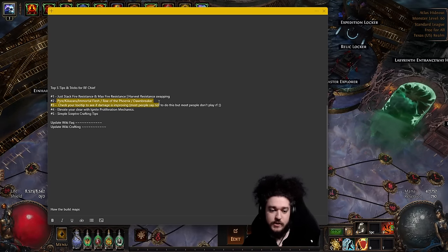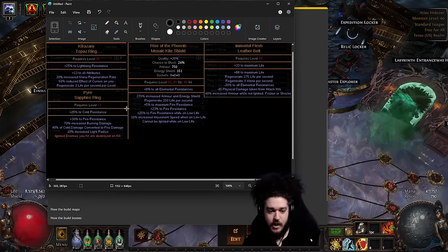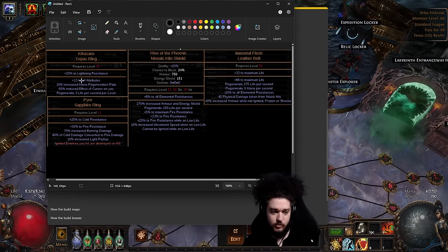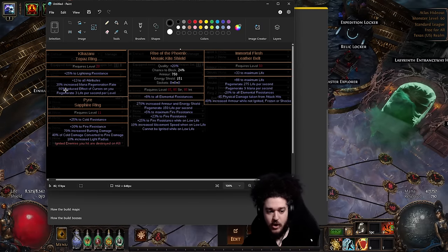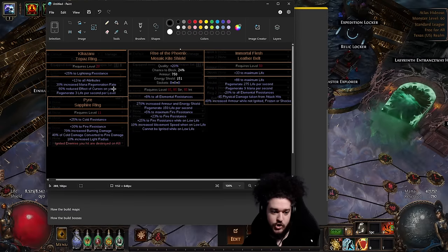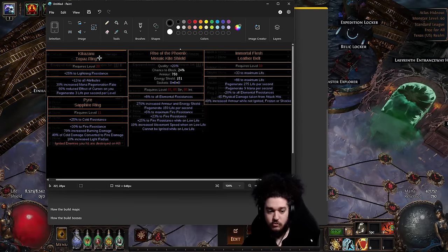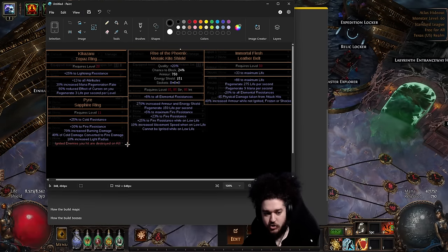Next up are the uniques I would recommend, primarily for use in the campaign. Ikizaru is a ring that gives you a huge amount of sustain — it gives you three life regen per level so it scales with you, is incredibly powerful, and gives you all attributes which helps with int and dex requirements. Reduced effect of curses is also good in general. Pyre ring on the flip side is pure damage; it has a really high amount of burning damage and is very low level, so both of these you could use pretty much as soon as you run RF. However, Pyre ring could screw you over at late game when you're trying to explode chain, but that's not relevant in the campaign.